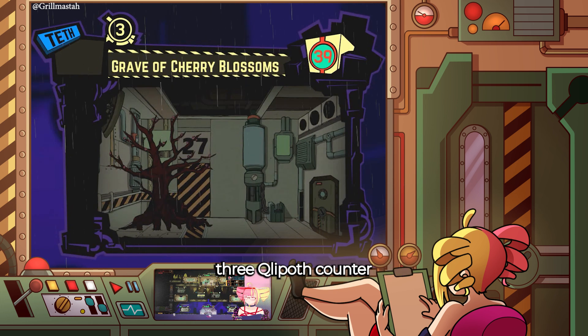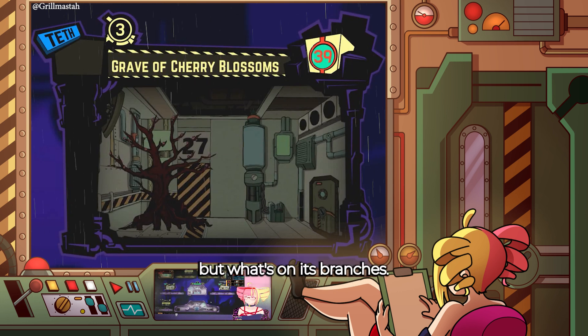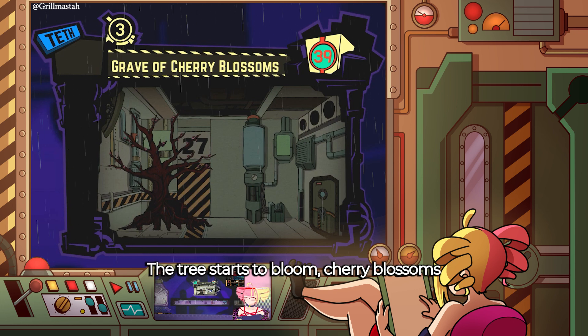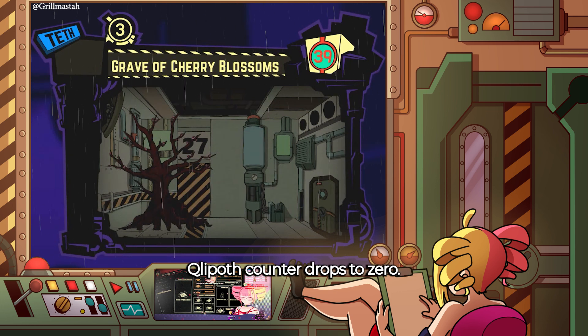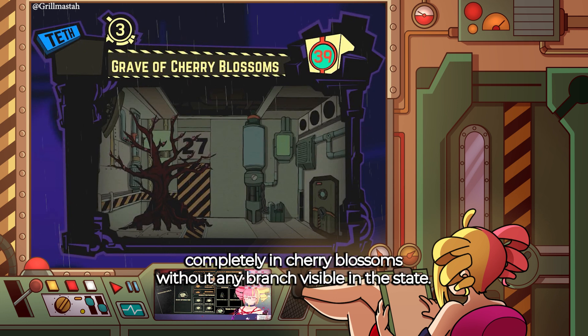3 clip-off counter: the tree almost doesn't possess any leaves or fruits, but buds on its branches. 2 clip-off counter: the tree starts to bloom cherry blossoms, covering part of its branches. 1 clip-off counter: more cherry blossoms bloom and almost cover all the branches. Clip-off counter drops to zero: the tree is covered completely in cherry blossoms, without any branch visible in that state.